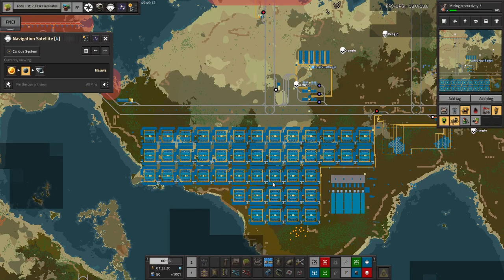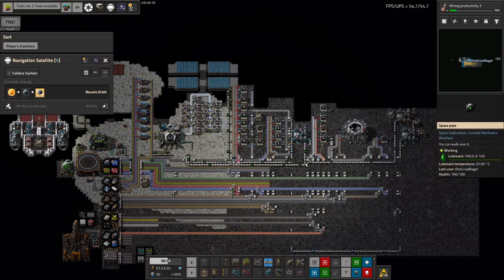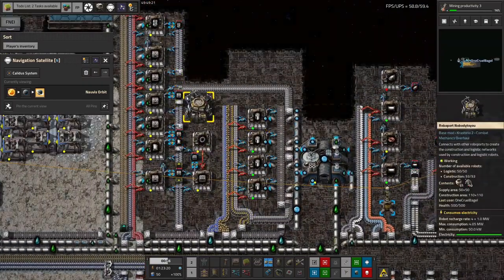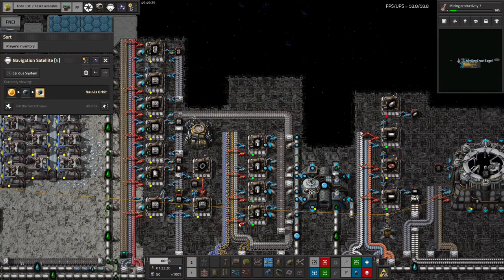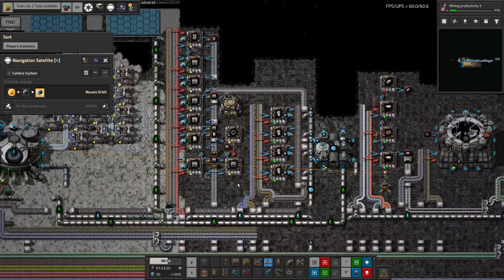He says he's fixed science in space. I'm not quite sure what he means because I was under the impression it was working. It's possible he's put in additional machines — I notice we now have enough belts coming along here, but I thought I'd already split all of the belt assemblies off except for this one down here. I'm not sure what he's done, but he said he'd fixed it, so I'm sure he's done something up here. He'll probably tell us in the comments — subtle hint.